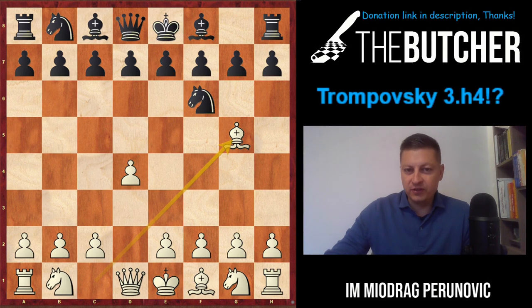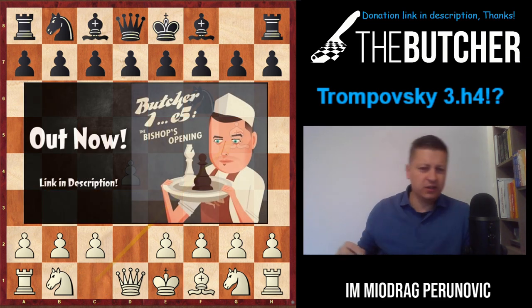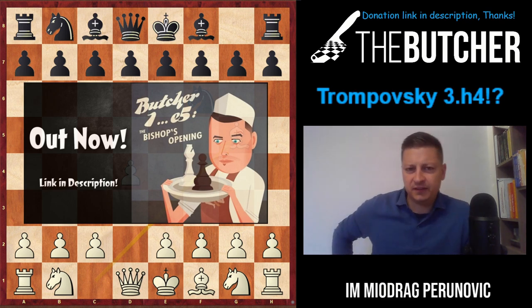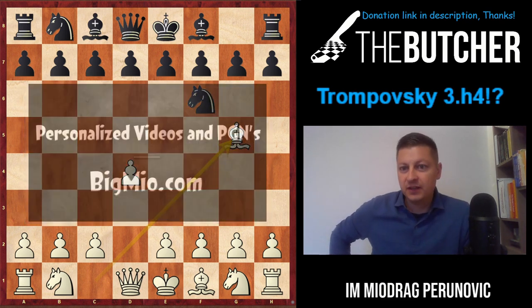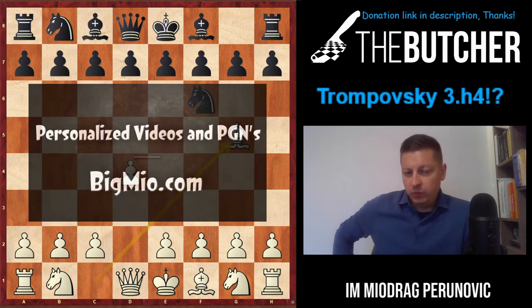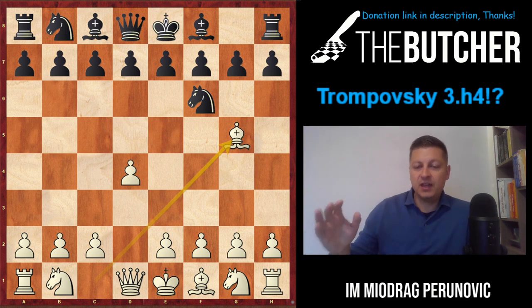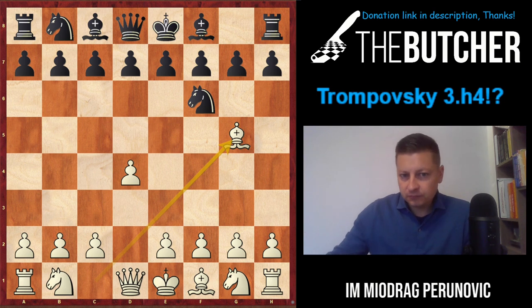Welcome to a new video on the Trompowsky Attack: 1.d4 Nf6 2.Bg5 - what a great move to avoid all those Indian defenses such as the King's Indian, Grünfeld, Nimzo, and many more. With the second move Bg5, you're just intending to take on f6, and for the rest of the game to play for a better pawn structure, happy to trade off pieces most of the time.